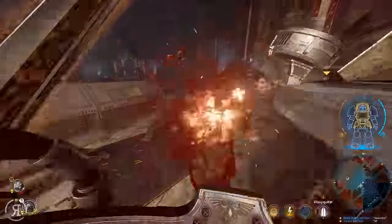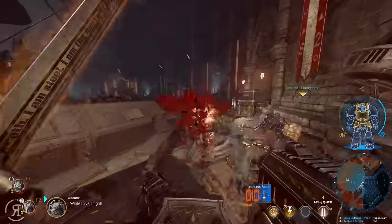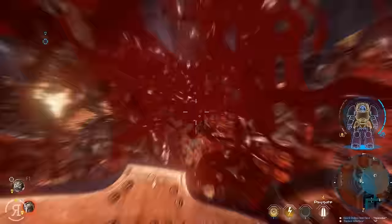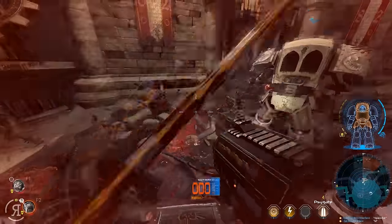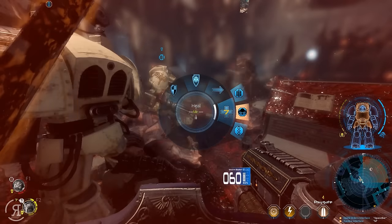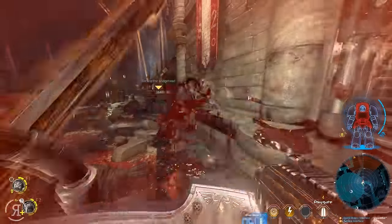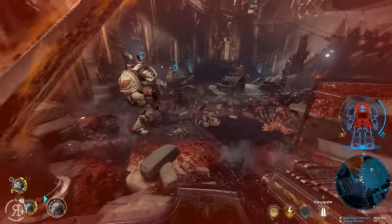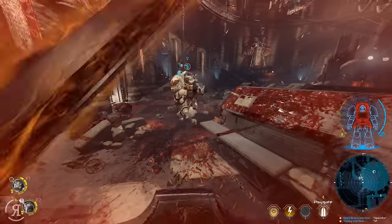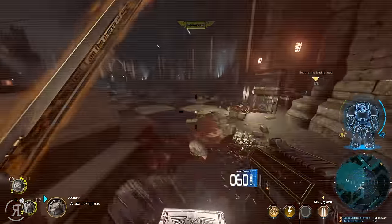Oh, I need to heal that guy. Let's just defend here real quick. Let's get in there and melee them to death — yes, come on, take him down. Okay, they're all dead. Let's go and heal this guy — there we go — and heal that guy too. There we go. I've healed both of them, so that's good. Now I'm almost dead as well so I should probably heal myself too. There we go, thank you very much, and now we're back to full HP.